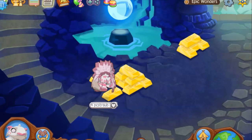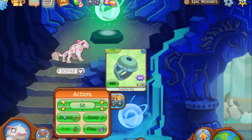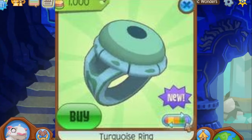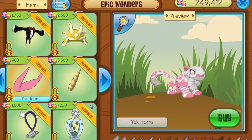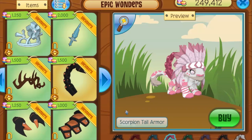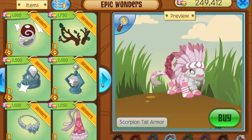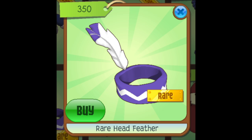We don't always know when something will get rare, but how many times have really rare items come out in Epic Wonders that no one notices or buys, and they leave the day after? It can be tedious to constantly check Epic Wonders, but if you check daily and buy new items right away, you never know if they'll get rare. It's a risky thing, but it happens quite a bit that someone gets really rare just from Epic Wonders items.